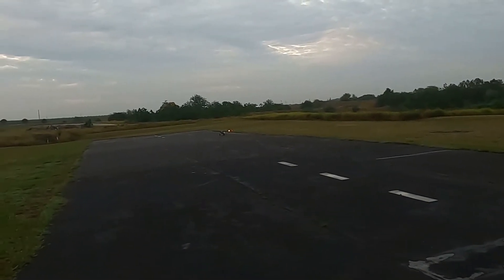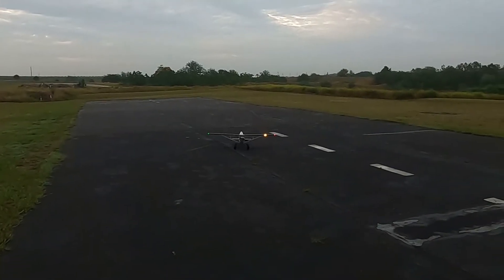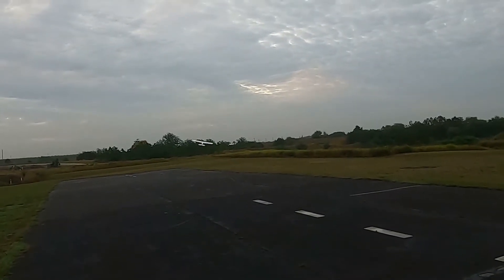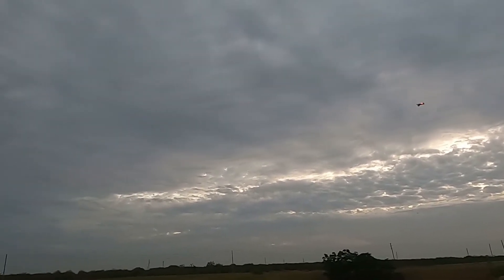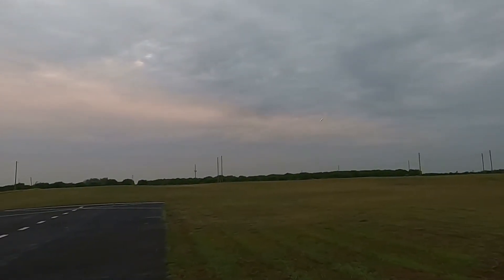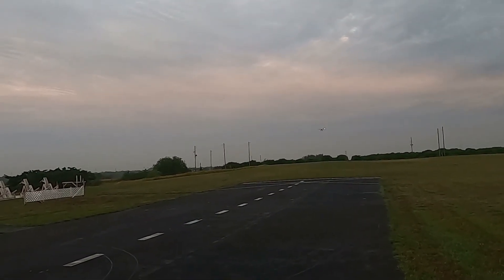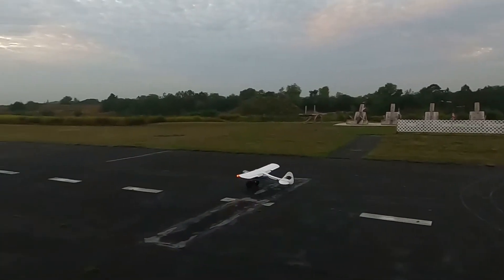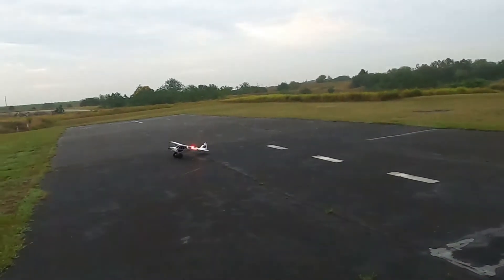The key to landing a plane like this — because these wheels are actually quite hard — is to prevent the bounce. You want to bring her in and give yourself plenty of room to land. What you want to do is drive her on those wheels for a while and bleed off that speed. See, I'm driving it now — that's what you want to do. You want to drive it on those wheels, just let them kiss the ground, then let them roll around on their own.